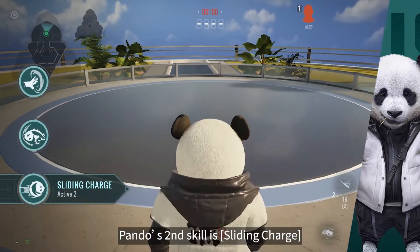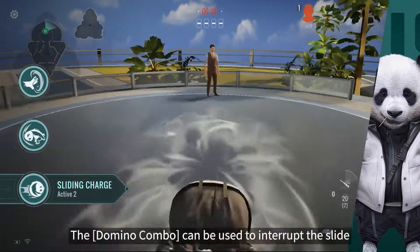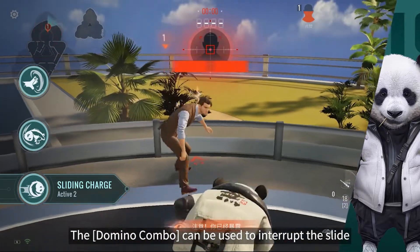Pando's second skill is Sliding Charge, which will propel Pando forward. The Domino Combo can be used to interrupt the slide.